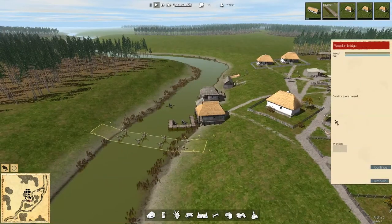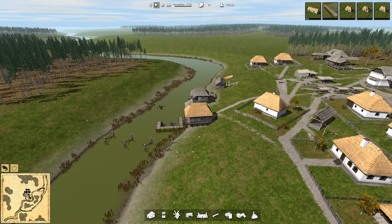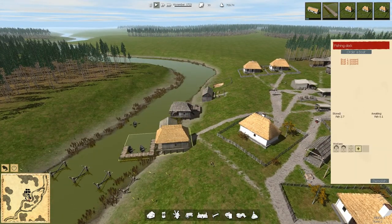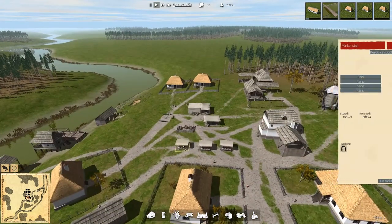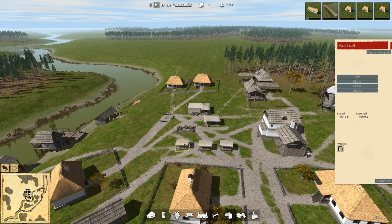Bridge — I think it's time to get the bridge in. We'll do that, and then we'll do the houses over the winter time. We still have lots of food. I had asked three fishermen so we can get lots built up, so we're going to have hopefully three units of fish in here — still 1.5, 0.9, 0.9 in there.